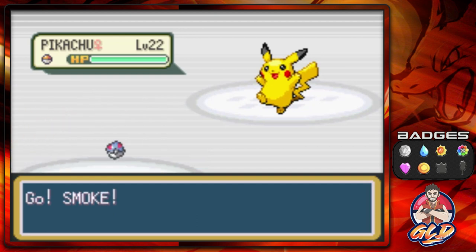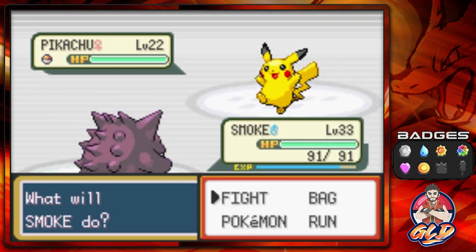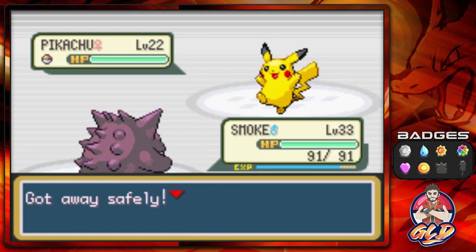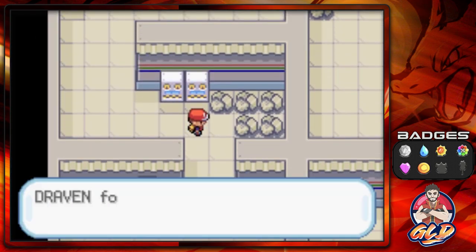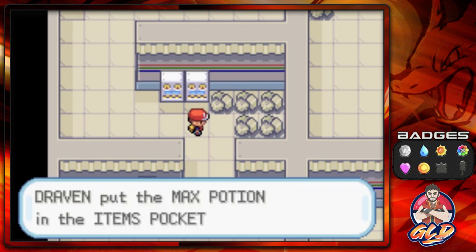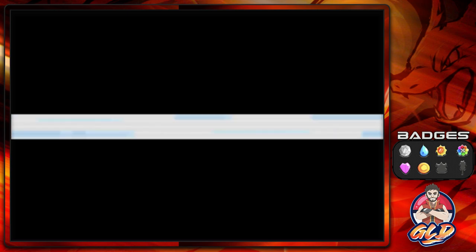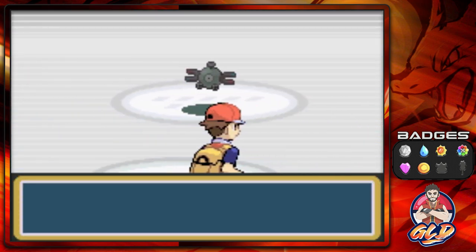As you guys can see, you can find yourself a Pikachu right here. And the Pokeballs right here - sometimes they're not Pokeballs. Sometimes they're, you know, Electrodes, vault orbs, and you do have to be careful with that.